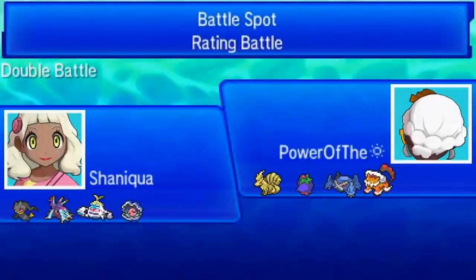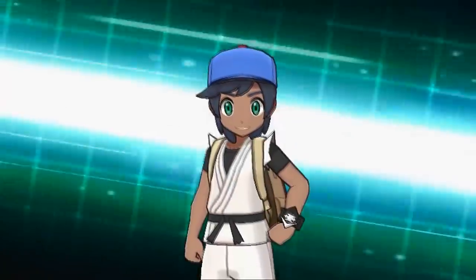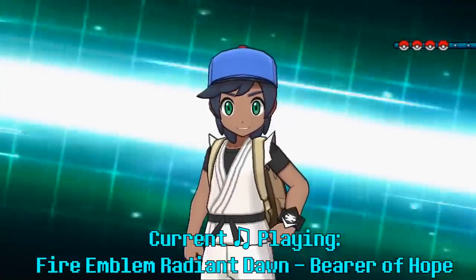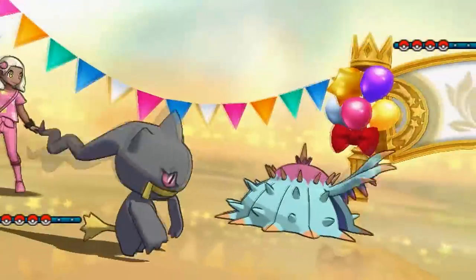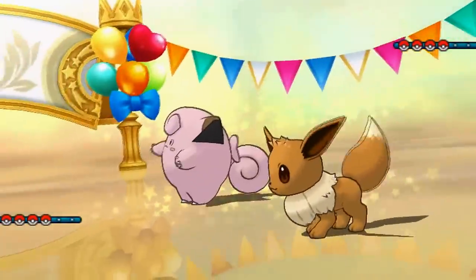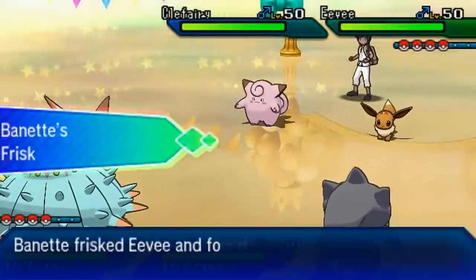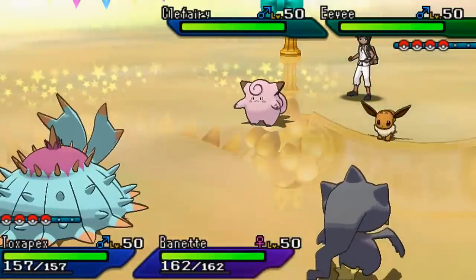My fifth and final opponent, Genji, has an Extreme Evoboost team. I feel really bad for my opponent, because normally these teams are pretty annoying to deal with unless you have specific counters like Roar, Whirlwind, or Haze — which my Toxapex does have. My opponent is like, I'm about to cheese this guy who thinks he can use Mega Banette. My opponent leads with Eevee and Clefairy, as I lead with Banette and Toxapex. I Frisk and see the Eevium Z.